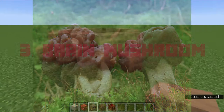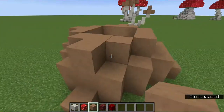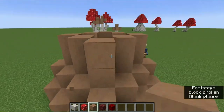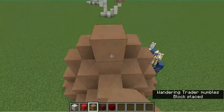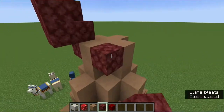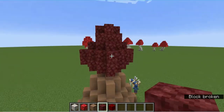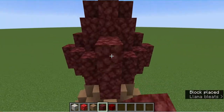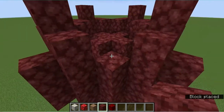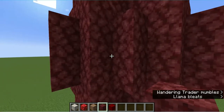The third mushroom we'll be building is an interesting looking species known as the brain mushroom, or Gyromitra esculenta. These are extremely poisonous if eaten raw, and can be fatal in high enough doses. These mushrooms have thick, straight stems with a large oblong cap that kind of looks like a brain. The caps have deep ridges, which can be simulated using nether rack blocks. By building up in an oblong shape, we can get a good idea for how the cap should look. This wasn't large enough, so I just kept building the cap up until I was happy with its size. I then added more ridges before calling this mushroom finished.